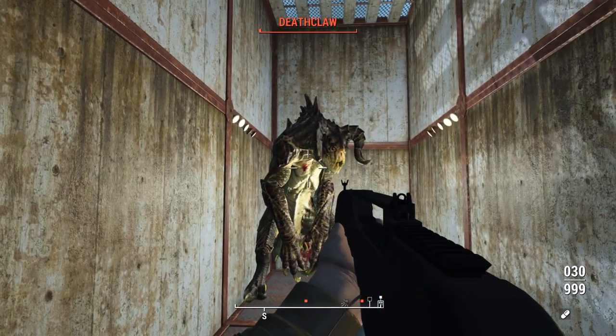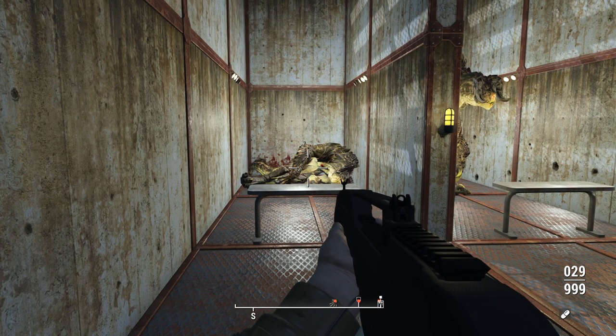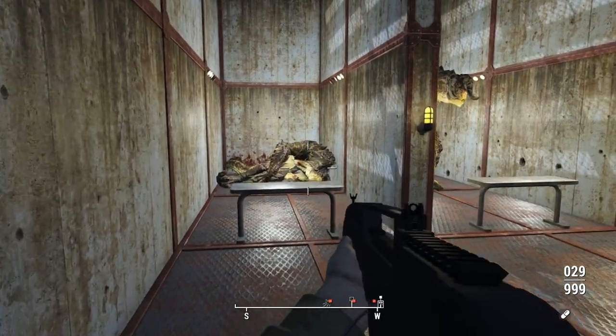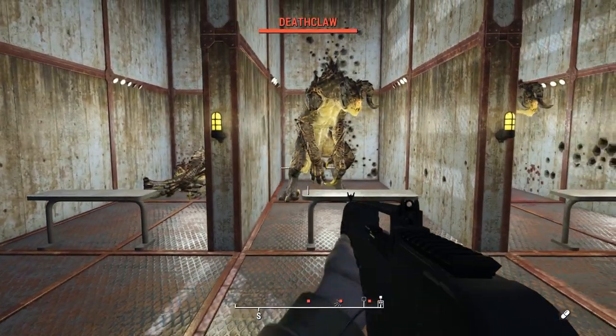Just shy of one magazine, we put that Deathclaw down in 31 bullets. Kind of to be expected — having a base damage of 30 in fully automatic is pretty decent. We could have probably got it down in one magazine with a bit better aim at the weak point.